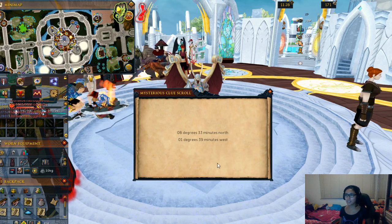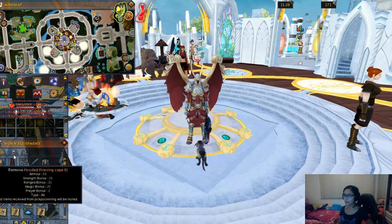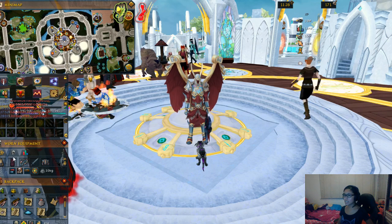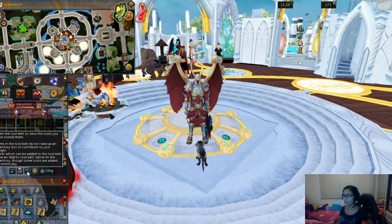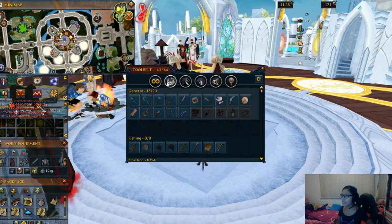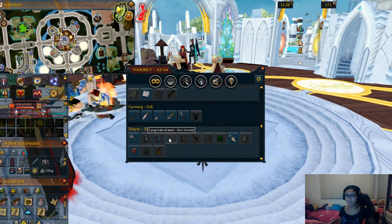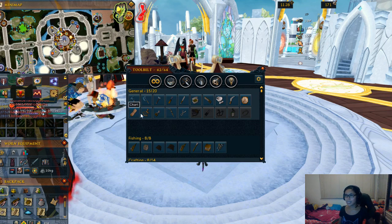So where can you find these items? First, you need to check your toolbox that can be found in the worn equipment icon, which has the helm icon. And then down below, you will see this belt icon, which is the toolbox. Once you open it, you will see all the items that you previously added in the tool belt. As you can see, I already have the watch, the chart, and the sextant with me.